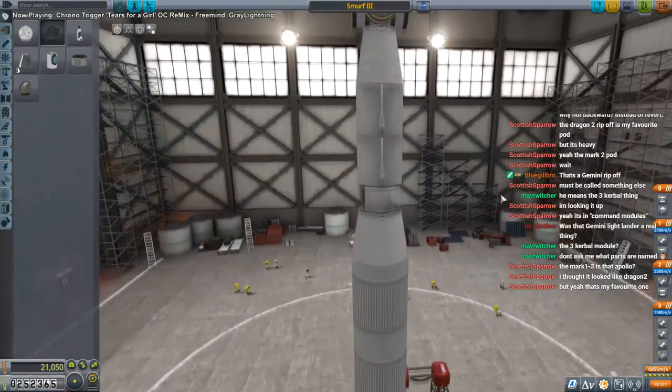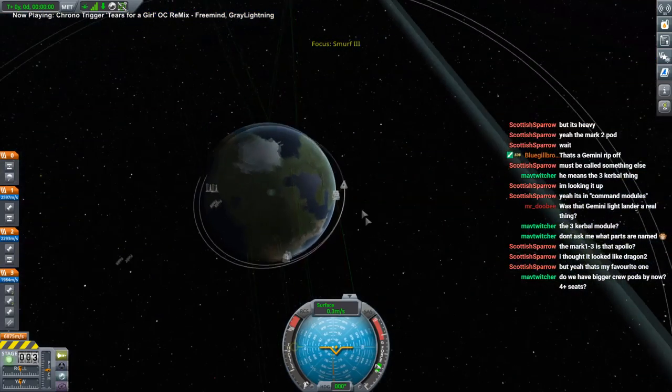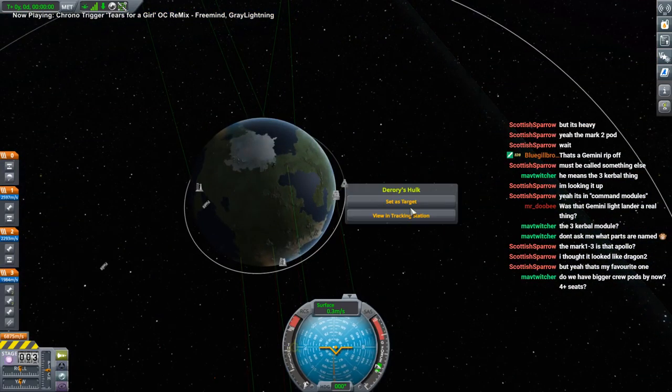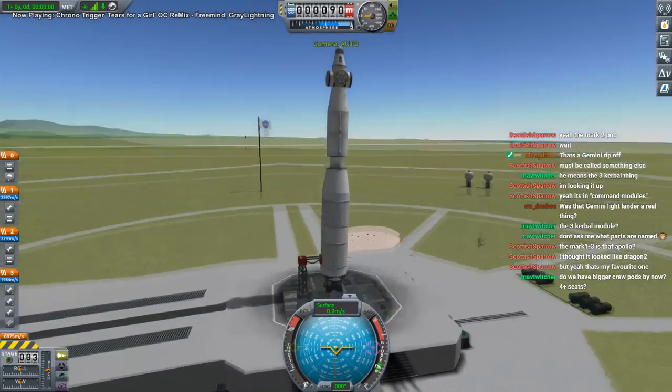But if I launch two of the same thing it's simpler. Can't go wrong with Smurf 3. Let's not talk about it wobbling. The Rory's Hulk - that's the one. Still equatorial. I thought they'd make it more challenging for me, but okay.